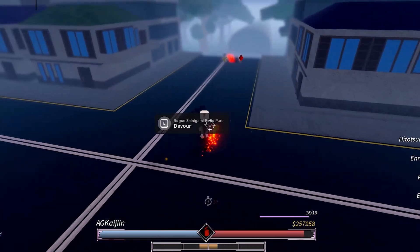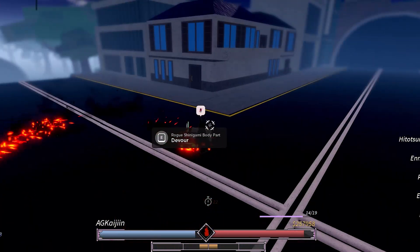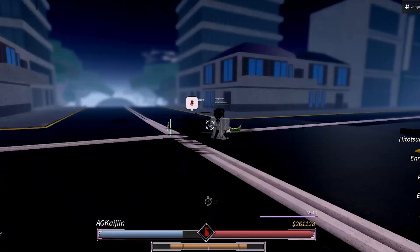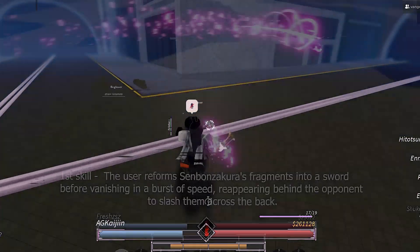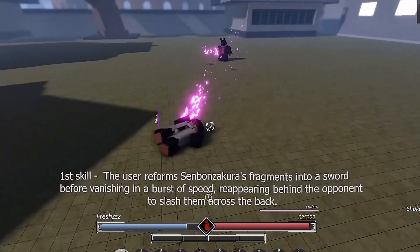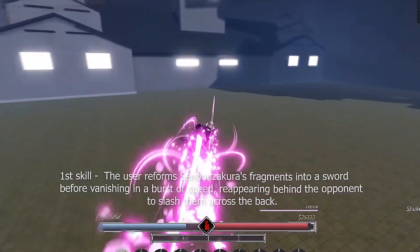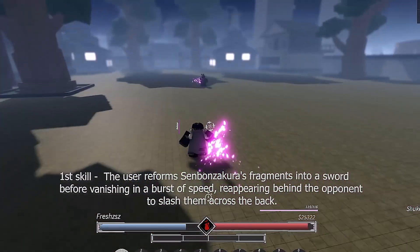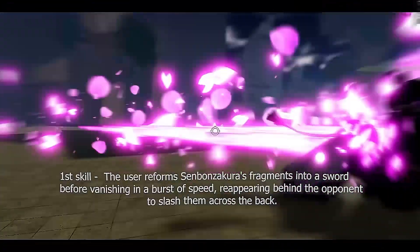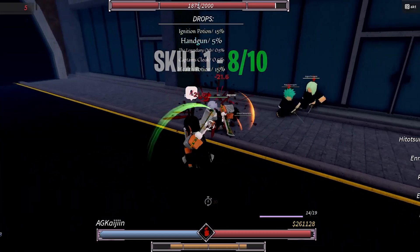Last but not least we've got Senbon Sakura. Sorry if I sound a little bit tired — it's literally 3 AM, nearly 4 AM, and I'm a bit sick, but yeah let's rank it. For the first skill, you do a little dash with your sword and whoever you land the dash on triggers a cool cutscene that slams them down, letting you combo extend — it's a true combo extender. You can also use it at close range. It doesn't do that much damage but it really helps with gap closing and catching runners. I'll give it an 8 out of 10.